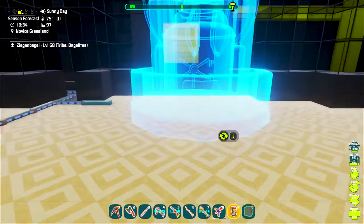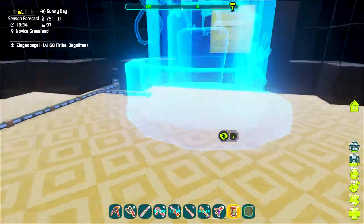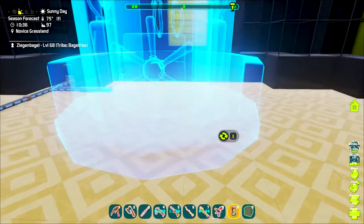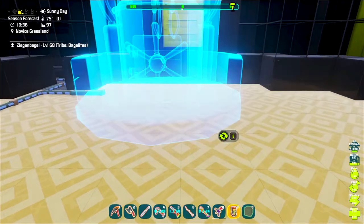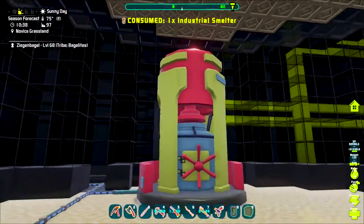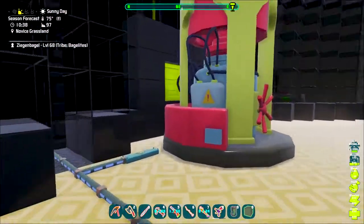Now it's correct. We've done it — we have built the Industrial Smelter. It's perfect. It looks to be about six blocks high.